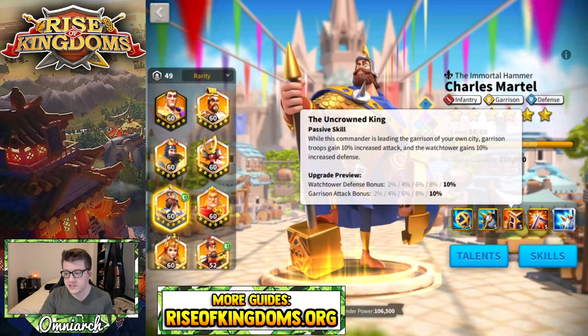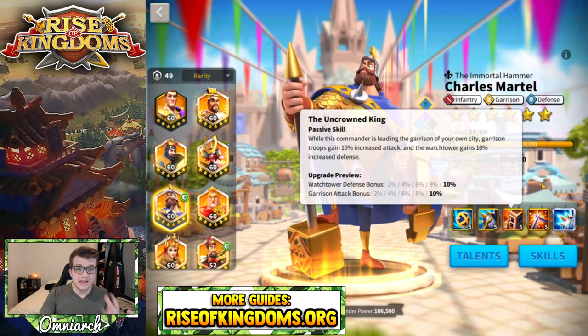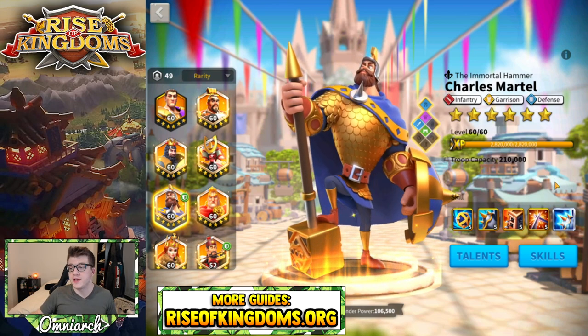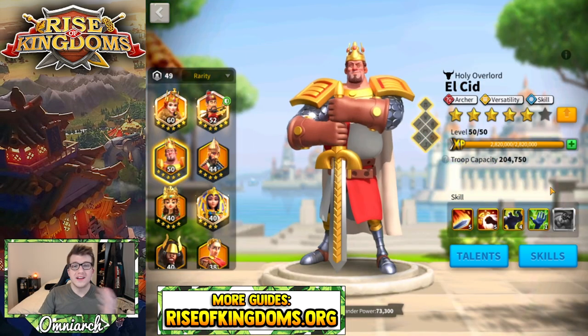Next up is Charles Martel, and I think his third skill is the one you want to lock because it only works when you're in the garrison of your own city. By locking this one you still get all of the counter-attack damage on the fourth skill, meaning you can still use him effectively in the open field and in canyon.